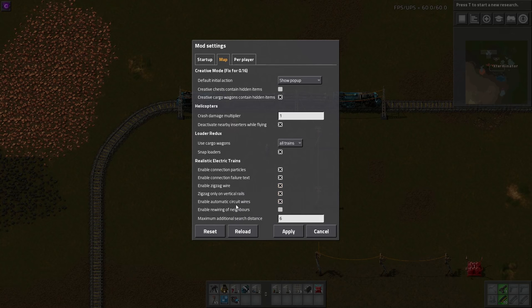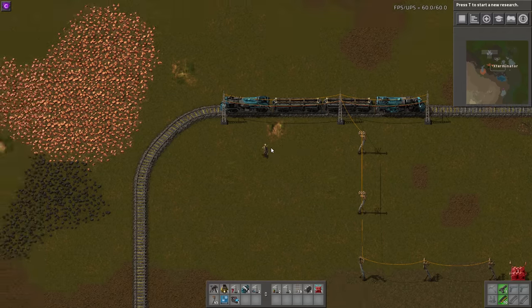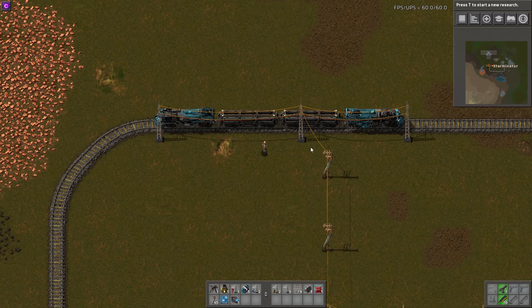Enable automatic circuit wires — this is why the poles have circuit wires on them. You can connect them automatically, but these won't carry over in a blueprint, so you'll probably want to check this setting. Enable rewiring neighbors: if you enable this, neighbors of newly placed power poles will be rewired. This fixes some weird wiring patterns but takes more processing time. And then there's a maximum additional search distance setting.